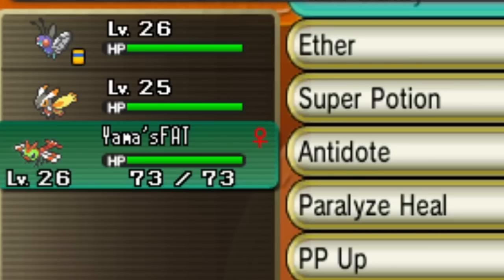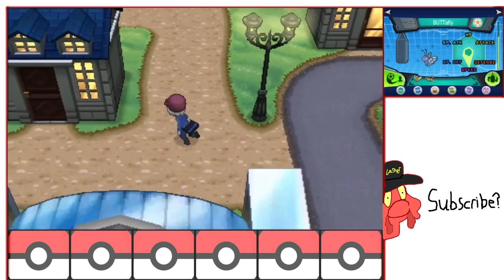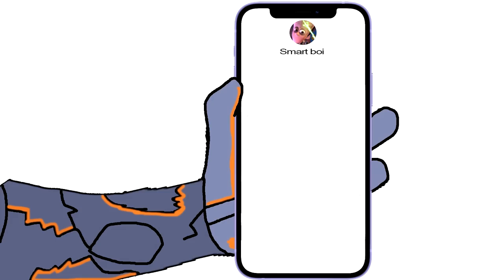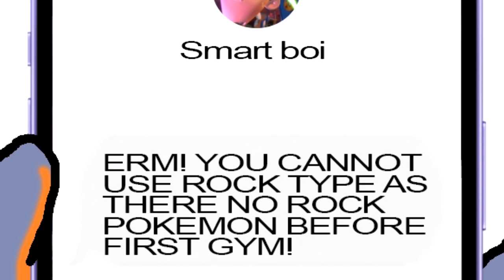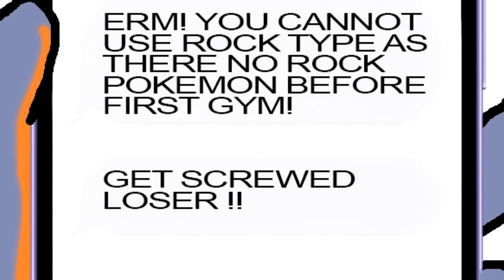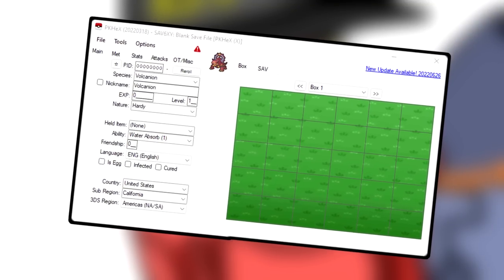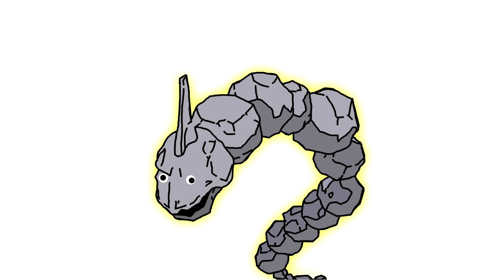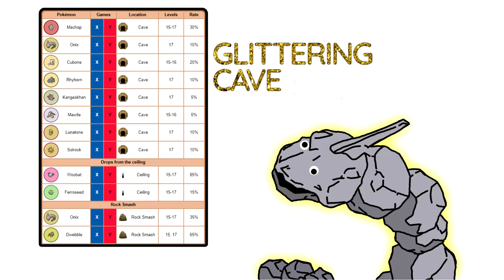Three bug/flying types - amazing. But that just really speaks volumes for Pokemon X and Y. A smart viewer is pointing out that you cannot use rock type as there are no rock Pokemon before the first gym. Well to play around this we do a simple little tactic called adjusting the rules. All it takes is a small bit of software, a participant and the willpower to go against God. I think the first place you get a rock type is one of the caves, so just choose your favourites.